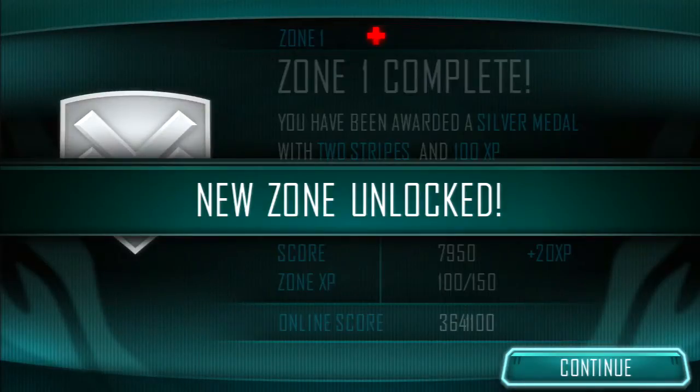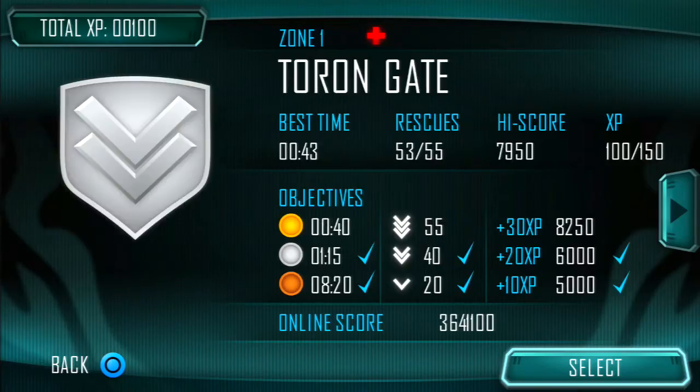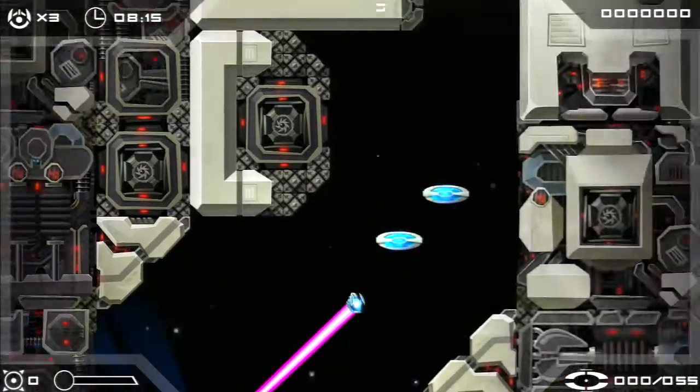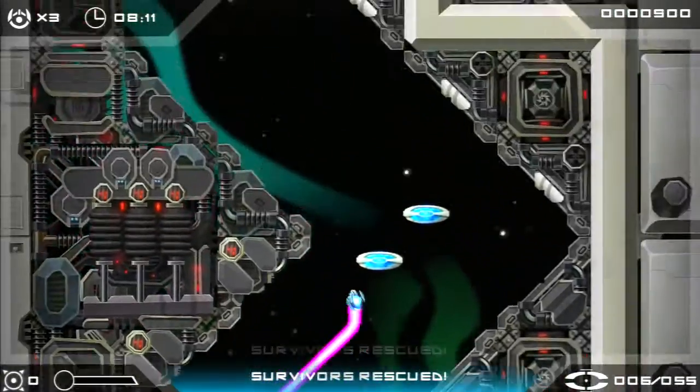That's the last time we're going to be seeing this screen, because I'm putting them out from now on. We did not get everything — we were a little too slow and we missed two survivors. Hop on over to zone select, and it tells you exactly how much we missed things by. So what we should do is fix that, and we're going to jump right in — this is what a winning run is going to look like. All of these from now on are going to be winning runs.